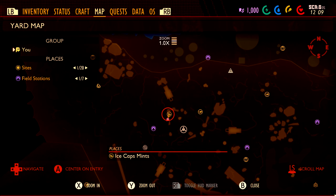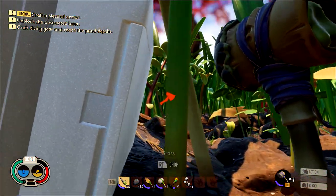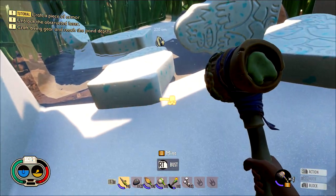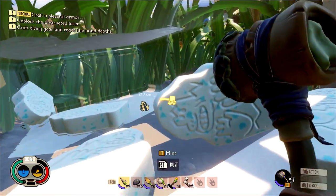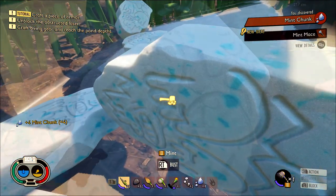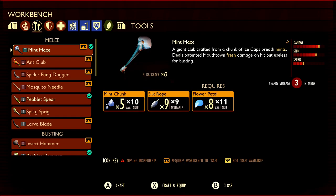Make sure you equip the Insect Hammer and head to the landmark called Ice Caps Mints, which is northwest of the Mysterious Machine. You should notice a tic-tac looking case with a bunch of mint chunks in it. Take your hammer and hit the latch to open it, hit it again to pop the cap off, then crouch and crawl through the hole. You'll notice mint candies inside that require a tier two hammer to break — the Insect Hammer qualifies. Break them apart to get Mint Chunks. After picking up your first one, you'll also get the recipe for the Mint Mace. Grab all the mint chunks you can — there should be 20 available. It's a pretty rare resource and you also need some for the actual Mint Mace.